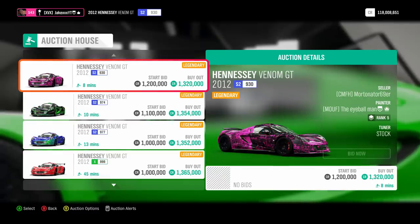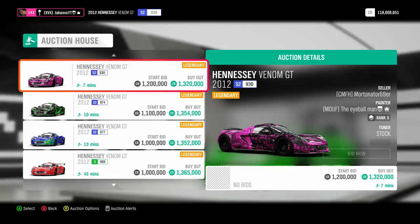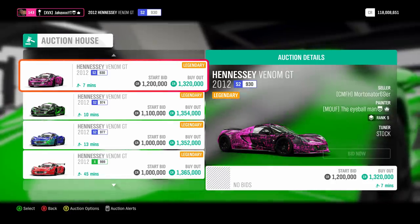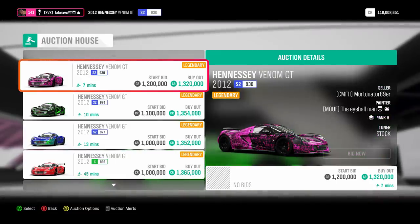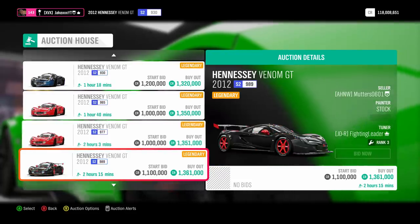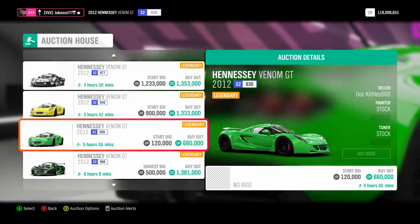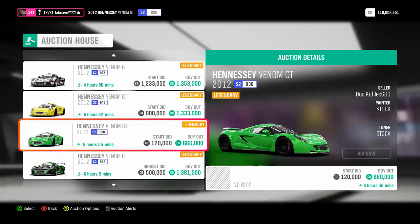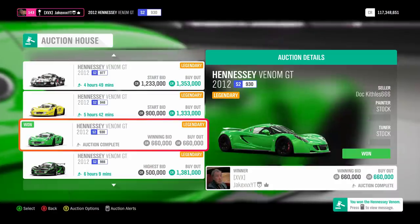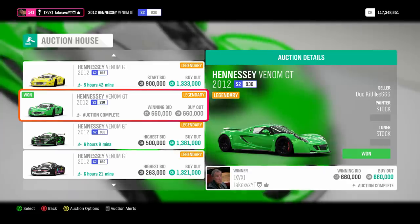It's actually working right now. We can see that these Hennessy Venoms sell for 1.3 million. Scrolling down, someone has listed a Hennessy Venom for 600,000 — it's only been listed for five minutes and no one's spotted it yet. I'm just going to buy that. I'm actually very lucky to find a cheap one like that, but this is a pure example of the method in action — 600,000 is the lowest buyout, 1.3 million is the highest.